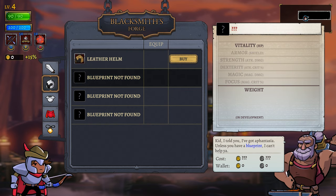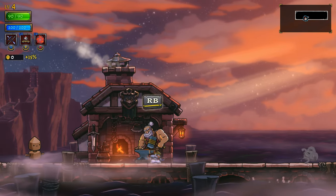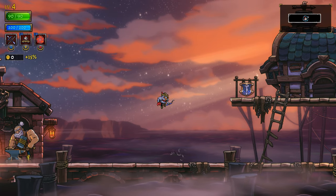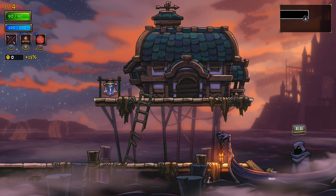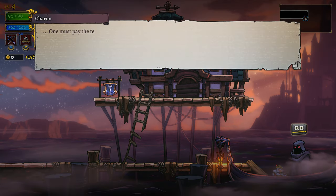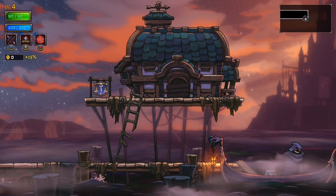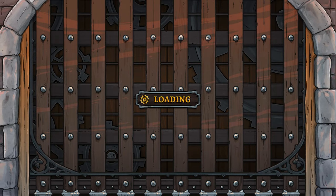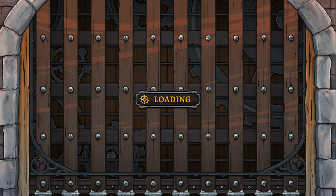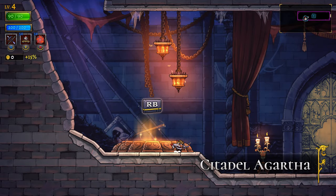Blueprints not found. I can't afford any of this. We're gonna have the Charon fella? Yeah, there he is. Blood must pay the fee. Yeah, you can have all my gold, sucker - spent it all, idiot. Load faster. Here we go.